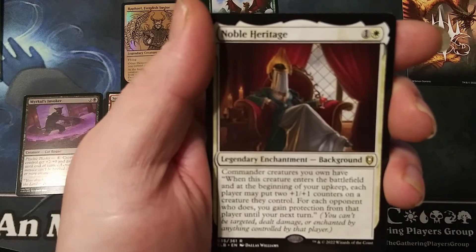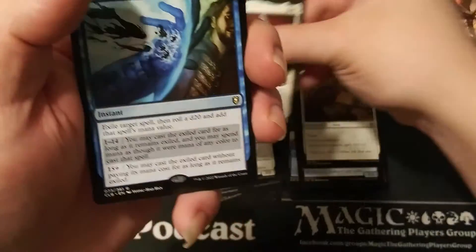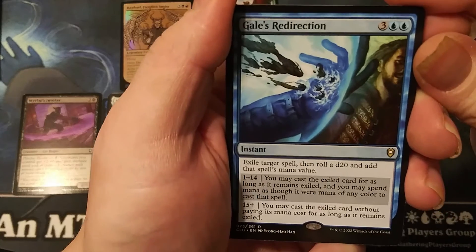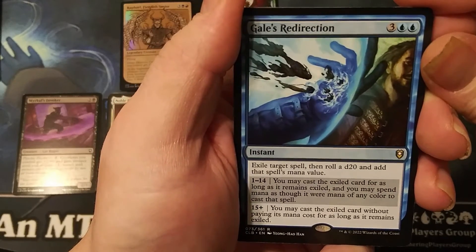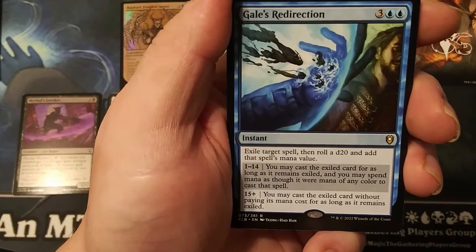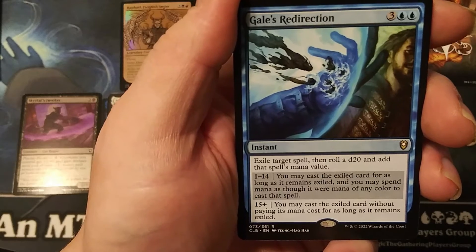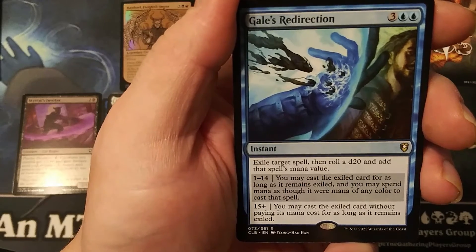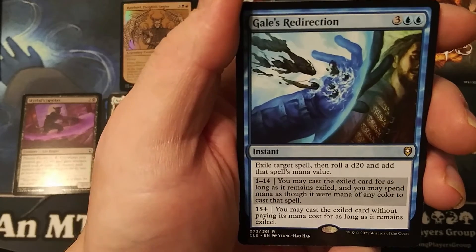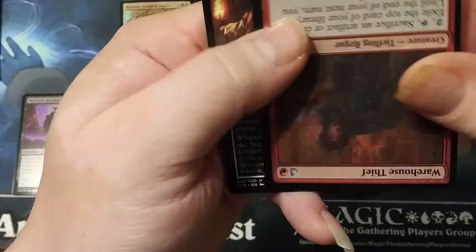Another rare — Gale's Redirection: three generic and two blue. Exile target spell, then roll a d20 and add that spell's mana value. From 1 to 14: you may cast the exiled card for as long as it remains exiled, and you may spend mana as though it were mana of any color to cast that spell. 15 or more: you may cast the exiled card without paying its mana cost for as long as it remains exiled.